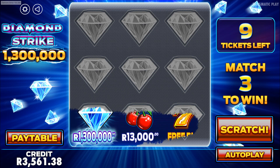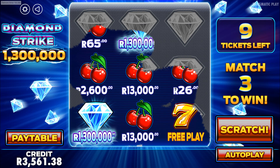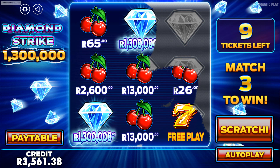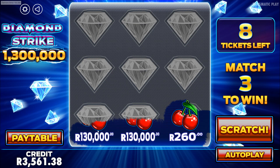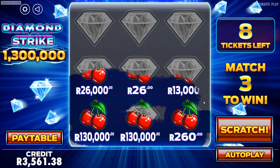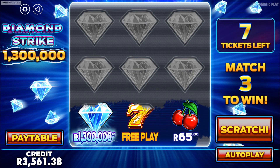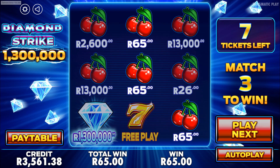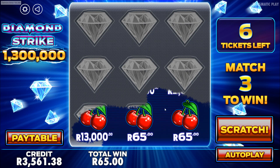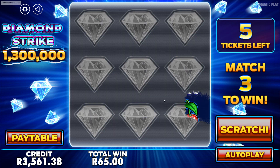I'm going to scratch these manually. There's the 1.3 million. Free play — free play is not going to really help anyone. 13k. So we've got a chance of winning 13k and 1.3 million. We get nothing. 130k would be nice. 26 Rand come on — no. Let's play the next one. Free play. 65 Rand, we're getting 65 Rand up for grabs again, and 2,600. Nope, nothing on that one.